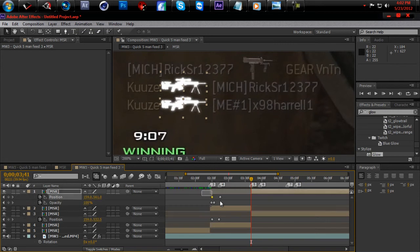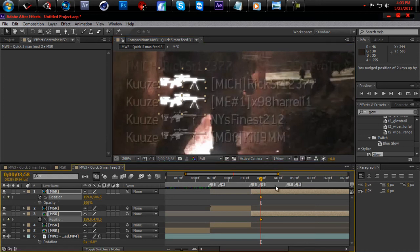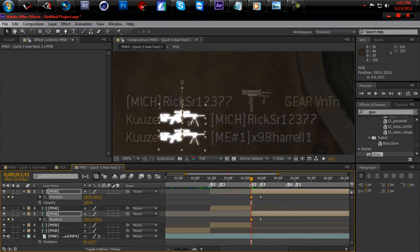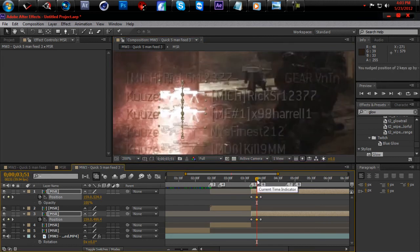Hit U and get rid of the keyframes for those. Go to where the collateral comes up, move it up, and change the position — that's all you keep doing, over and over. It's gonna take time. Some people might have different ways. Hit your keyframe right there, then come back, drag those down using the arrow keys. Now it moves up. It's kind of off but you can fix it — you won't really tell anyway.